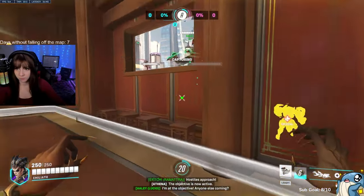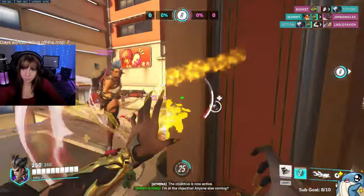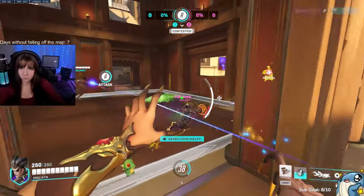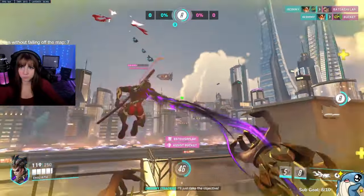Now I'm going to cover every part of Moira's kit. She has a damage orb, a heal orb, healing on her left hand, damage on her right, and an instant fade ability that she's invulnerable during. Why did I tell you all the abilities? Because I've come to realize Overwatch players don't know what hero they're playing half the time.